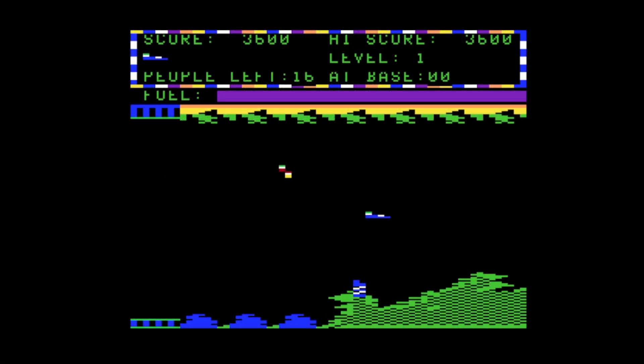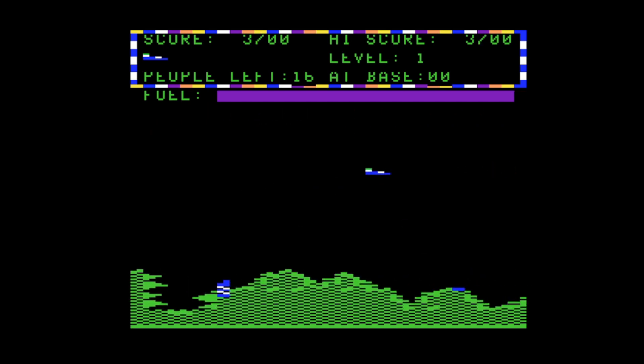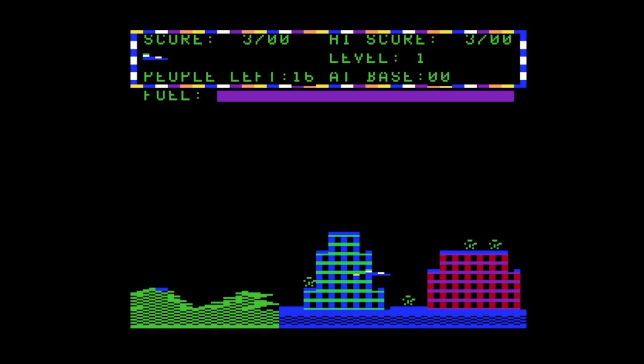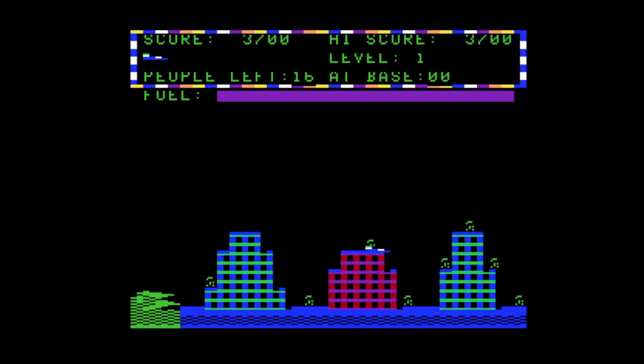This is the color computer version. The idea of this game is to pick up each of the people that are on the ground and buildings, and transport them to the next city during an alien invasion. This is very much in the style of Defender. You even have an enemy ship that picks up your people, although rather than turning them into alien ships, it drops them in a volcano.